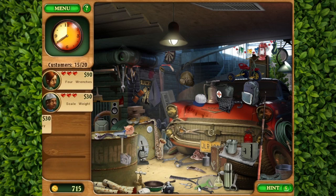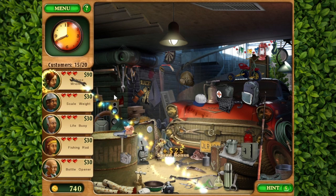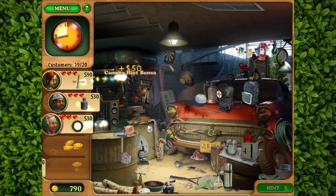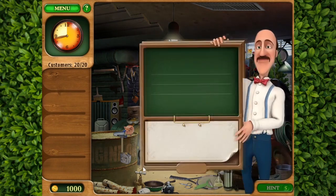Oh no. Four wrenches. Really? One, two, three. That's all I need. There we go. Lifebuoy. Fishing rod is over here. There we go. A numpad. One thousand — exactly one thousand dollars.